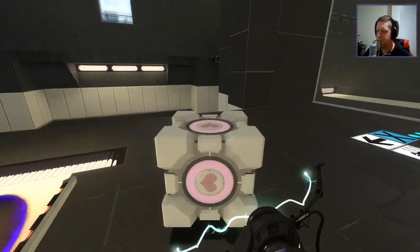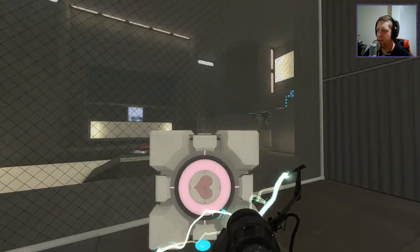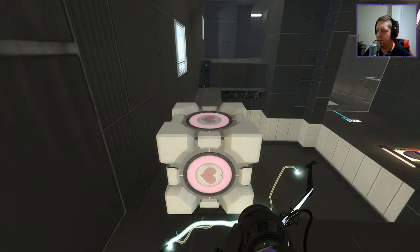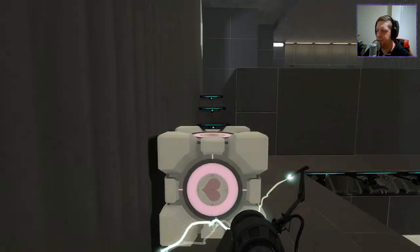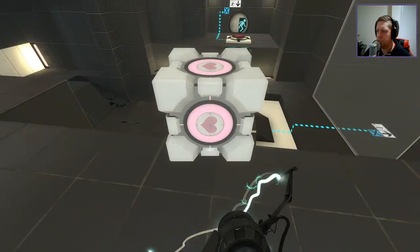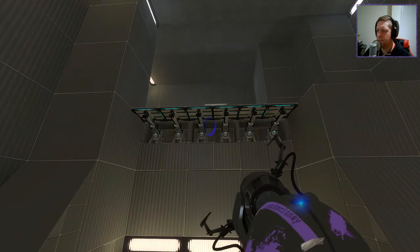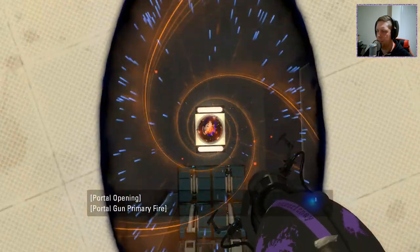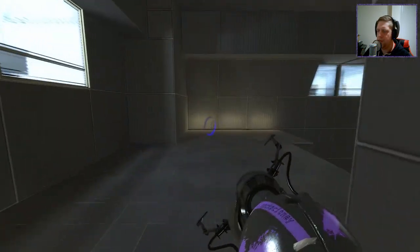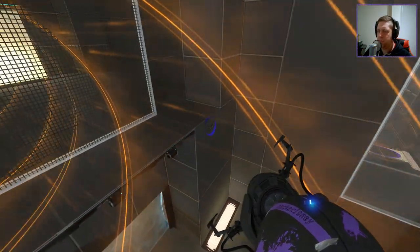Let's see what we want to do next. I kind of want to take it through there. I think what we'll want to do is take the cube over here and start a reversed funnel. Then we can go over here ourselves and use the reversed funnel like we did with the cube to get ourselves over here. So far, so good.